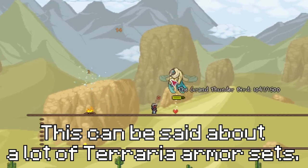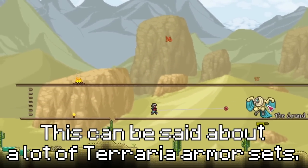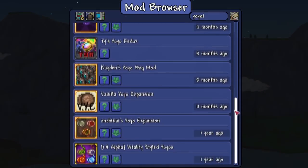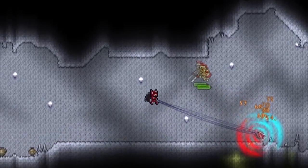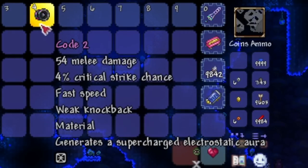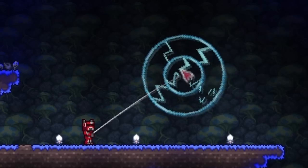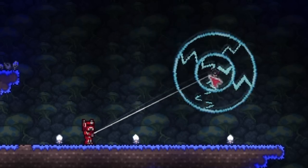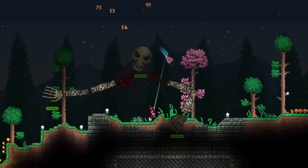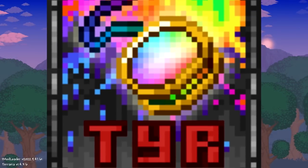On top of the yo-yos themselves not being unique, there's barely any accessories — which can be said for a lot of Terraria subclasses — and there also isn't any unique armors or set bonuses to make them stand out. So in today's video we are going to fix Terraria's yo-yo problem with mods. The first set of mods we're going to install are going to fix the vanilla yo-yos and add special abilities to them.